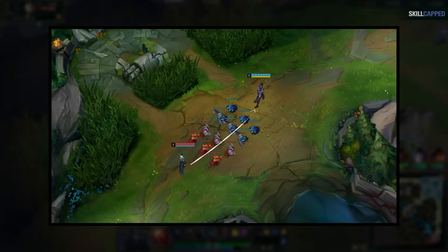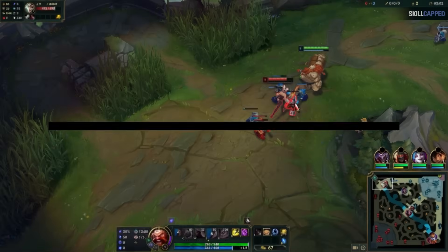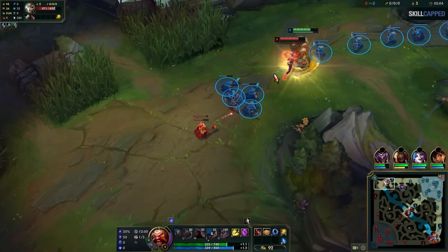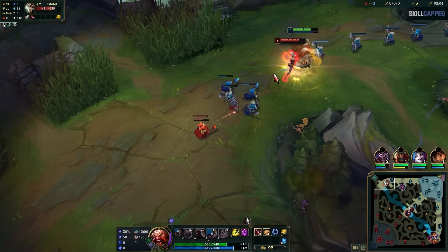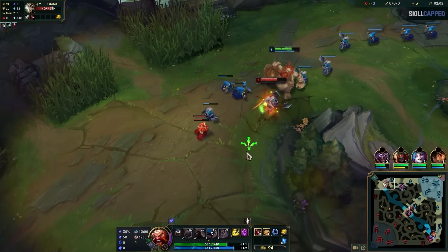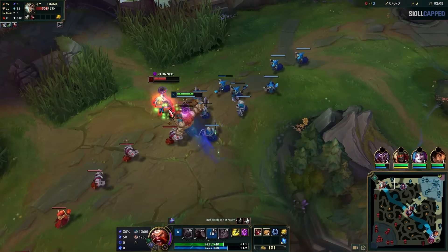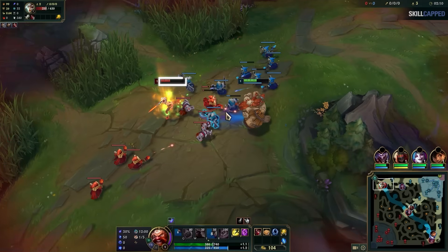There are a lot of champions that have to throw themselves forward in order to trade — think Camille E, Shen Taunt, Irelia Q, Yone's third Q, etc. In this case, Riven has to cast Q forward to trade, which puts her in the middle of Hector's wave and the incoming one at the same time. You can also see how Hector has already turned around to fight now that his bait worked. Unfortunately for Riven, she noticed the problem way too late and has to run away, losing yet another trade.